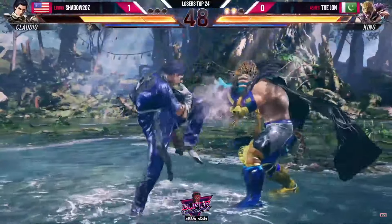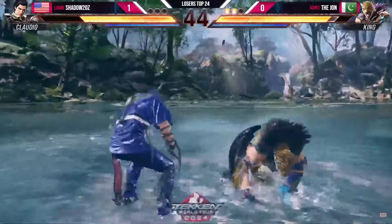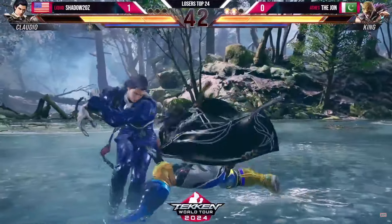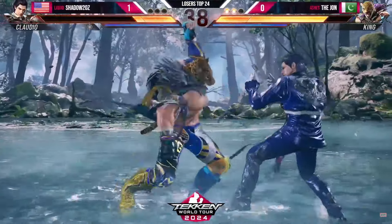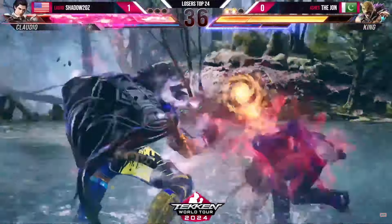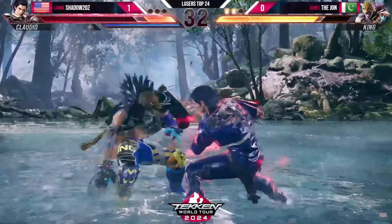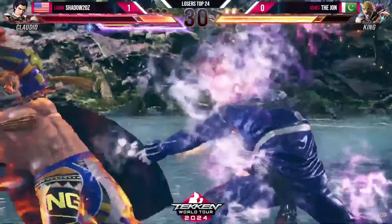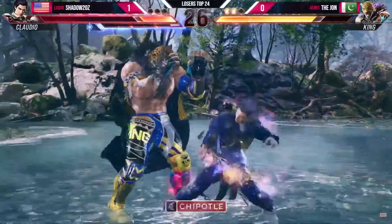No scorpion death block — the sharpshooter if you're nasty. Nice break on the shining. Hits him low out of the power crush, but hits him low back with the low blow. Another one. He tried to step — good thing he did a step block — had to pick up, did standing jab though instead of down 1.